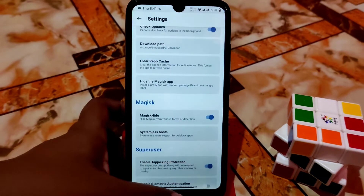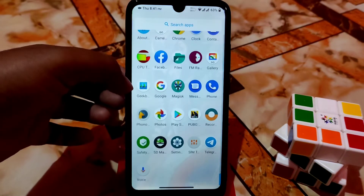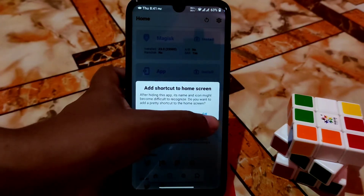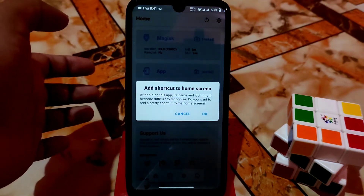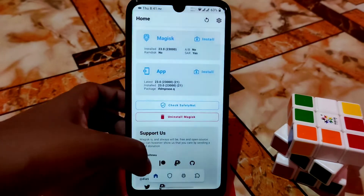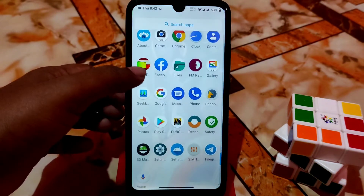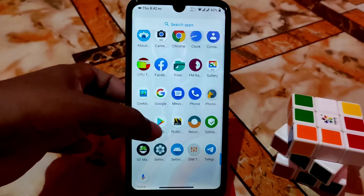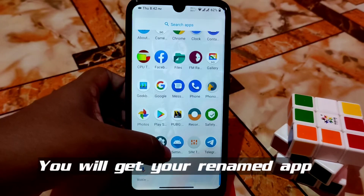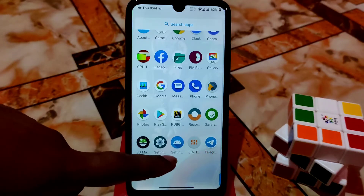After that, just wait a moment. You will get a shortcut to the home screen — just press OK. So now you won't be able to see any Magisk application. I already renamed it to 'Settings M', so that is what you will see. You have successfully renamed your Magisk Manager.